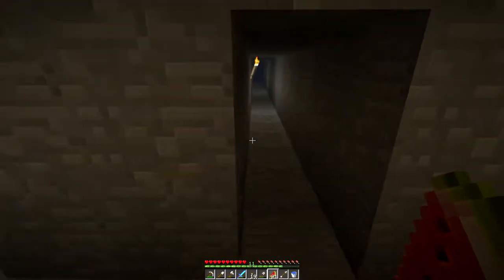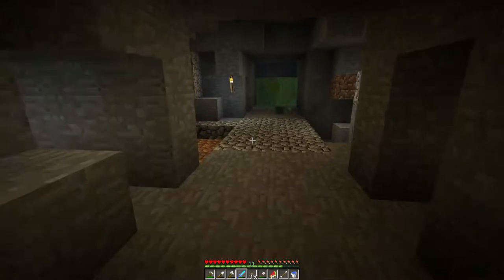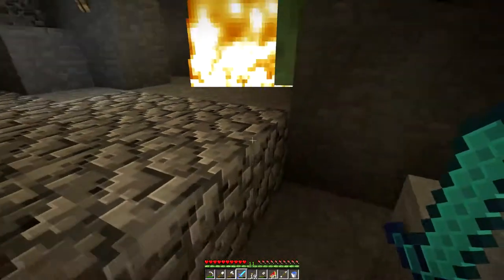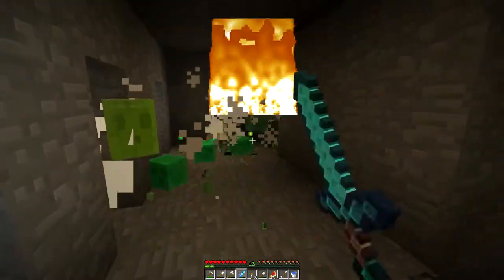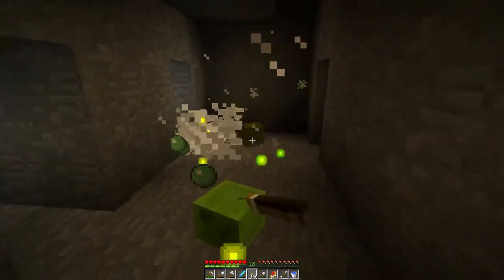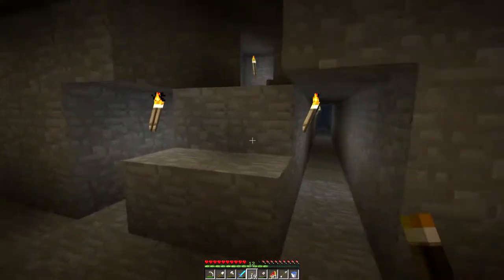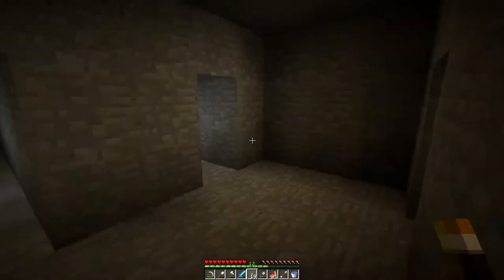I started a bit of a branch mine. Each one of these go until they hit that little area down there — the one I was at before. This is really good. I actually used a good bit of my slime balls making the sticky pistons for the EXP slash mob grinder trap thing. But these all go in this direction and most of them link up with the same spot.